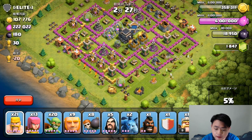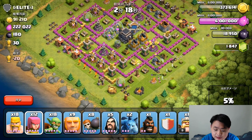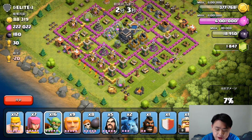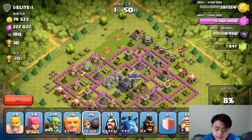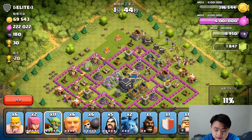A few more — I can actually get this little gold mine here. The gold mine is well protected, so I'm not going to waste a lot of troops. Let me put a couple of barbarians, archers, and goblins — hopefully I'll get this gold mine. Yes, I got it! Now my target is the top right side: barbarians, archers, goblins, a few giants, two wall breakers — boom.